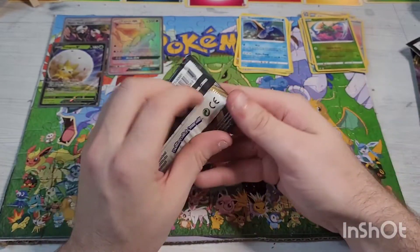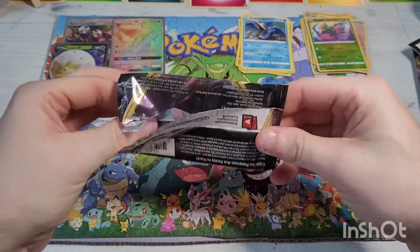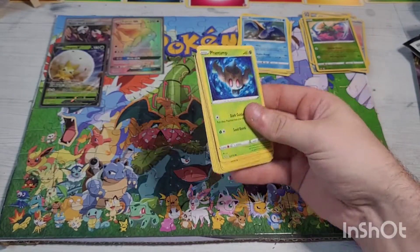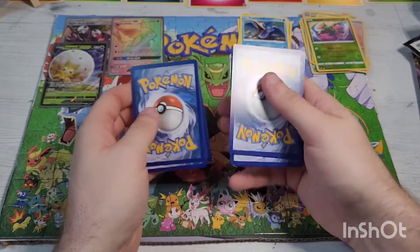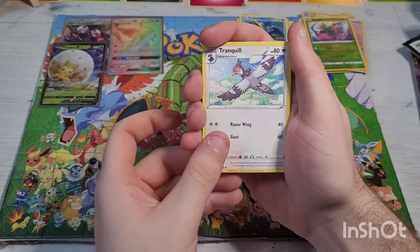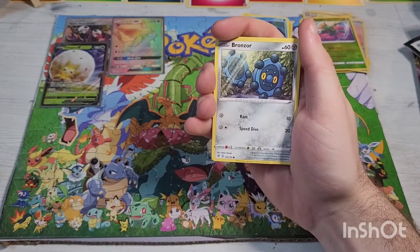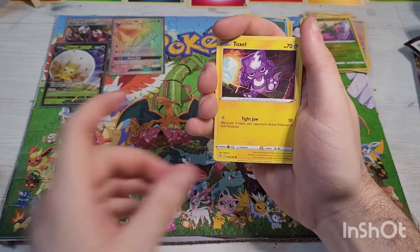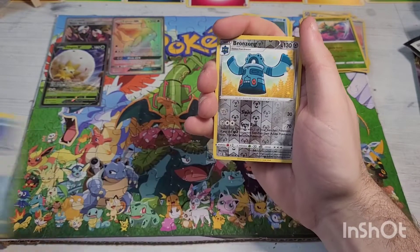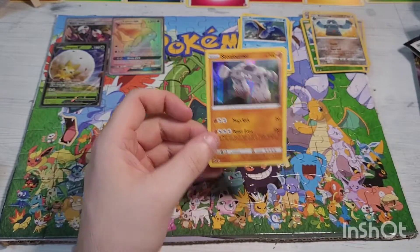Final pack for this box — Rebel Clash again. Code card — one two three four kick that energy out the door. We have Tranquil, Metang, Morgrem, Phantump, Bronzor, baby Toxel, Applin, Galarian Darumaka, reverse holographic Bronzong, going into a holographic rare Stonjourner. Not too bad.